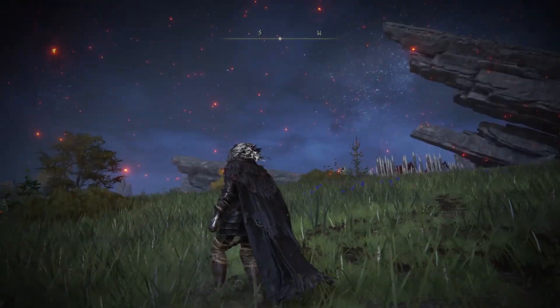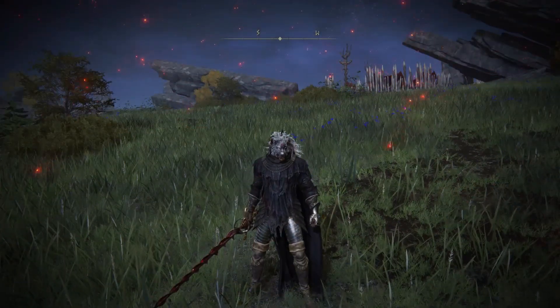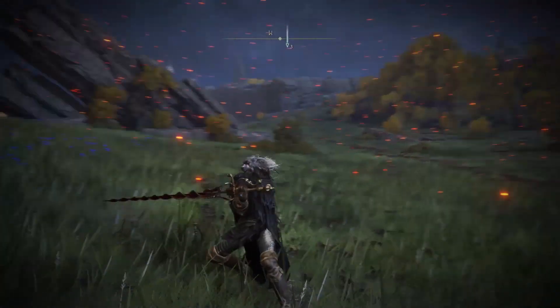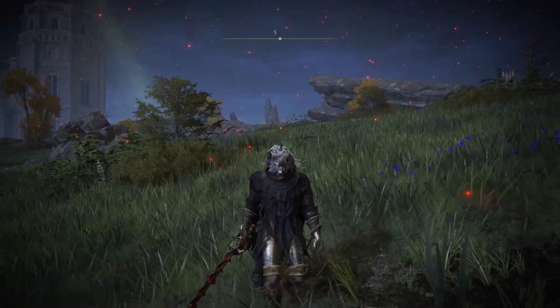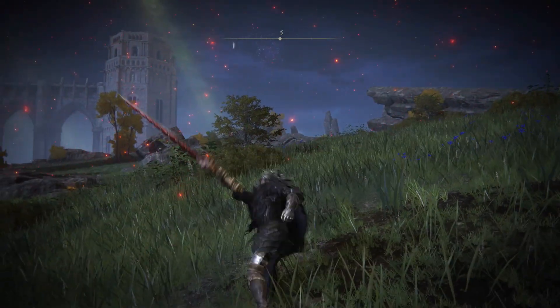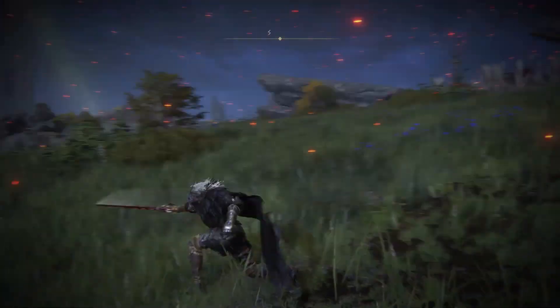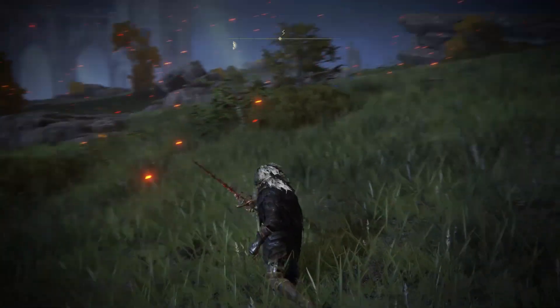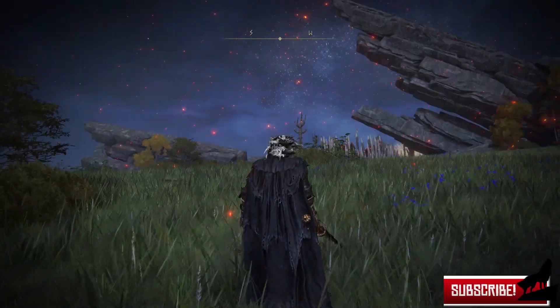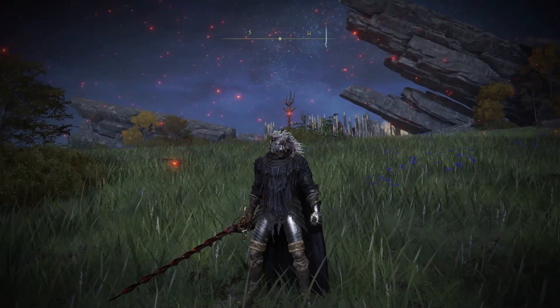I'm also going to be showing you how to use this weapon with a War Cry in a little bit, but we're going to go with the basics first. This is a thrusting weapon. I'm on PS5 - you get your basic attack with R1, and with the right trigger you get the heavy attack, a stronger thrusting strike. Then you have the skill - to use the skill on PS5, press the left trigger.